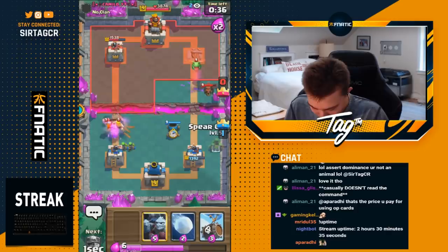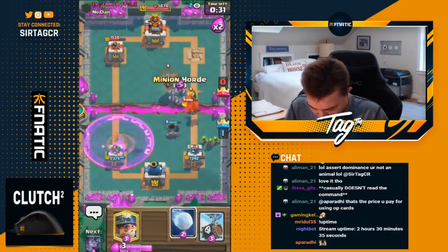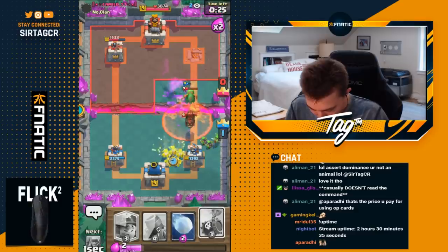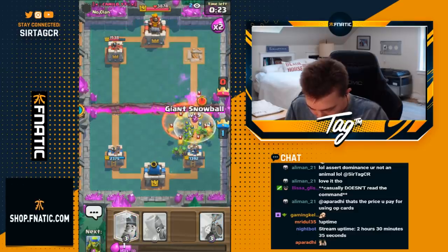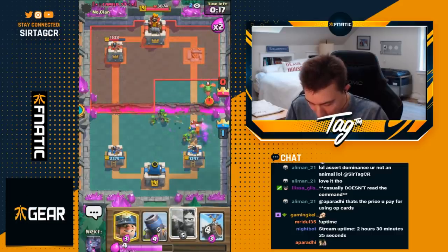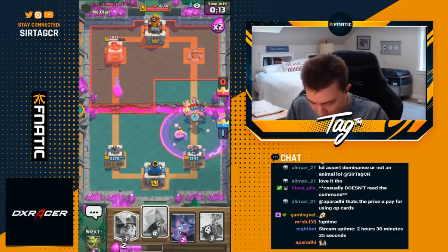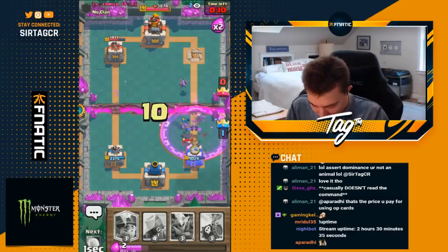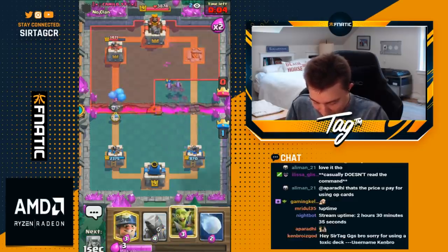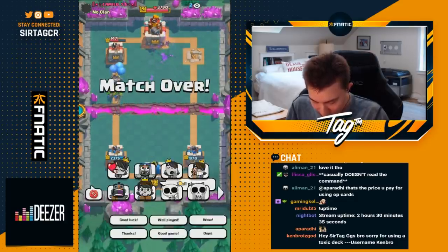I'm also going to go for a Mortar and then Spear Goblins — wait for the Baby Dragon to lock and then just ravage it. Yeah, this is GG. I played pretty much perfectly; I wouldn't have changed too much in this matchup. I don't think I made a single misplay, so I'm very happy with how this one transpired. It showcases that if you keep up the aggression against Lava Hound decks — even the harder ones — you should be able to walk away with the win. A little bit of a lag spike but it doesn't matter. We're just going to collect the W, move on to the next game. GG well played, peace out Girl Scout. It was a pleasure playing against you.